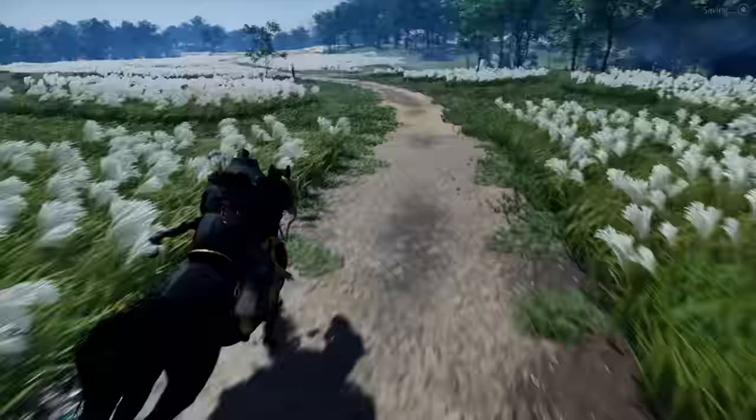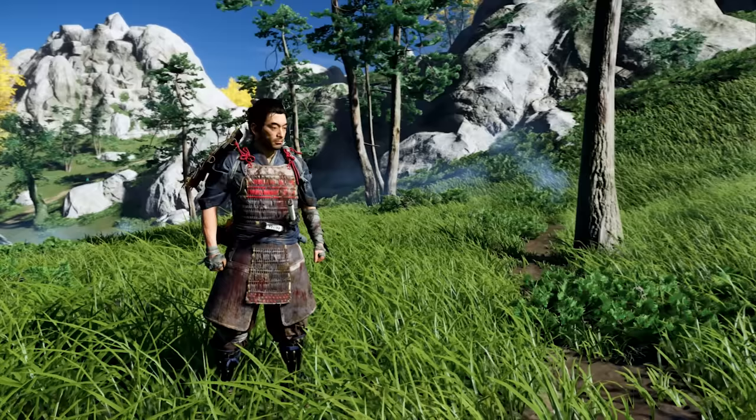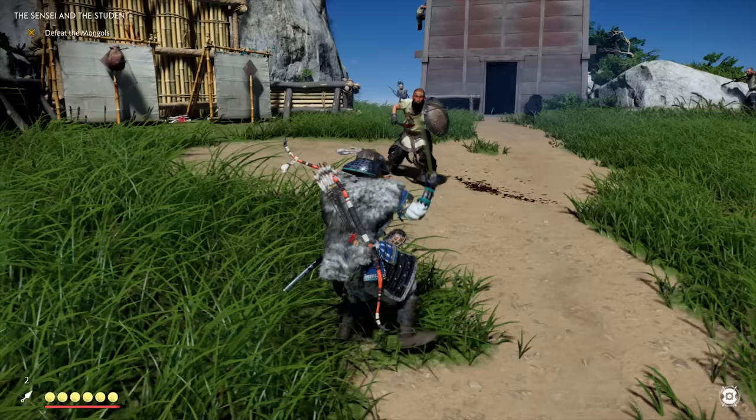First things first, between the 12 armors you can get in this game, two of them aren't actually combat oriented, which is why I've completely excluded them from the list. This includes the broken armor from the start of the game — it doesn't have any stats, so it's basically dead last in usefulness. Then there's also the traveler's outfit that only gives perks to exploration, so this also isn't combat oriented.